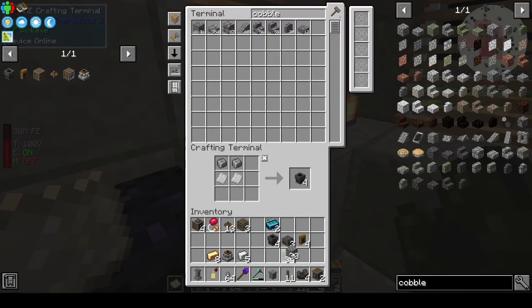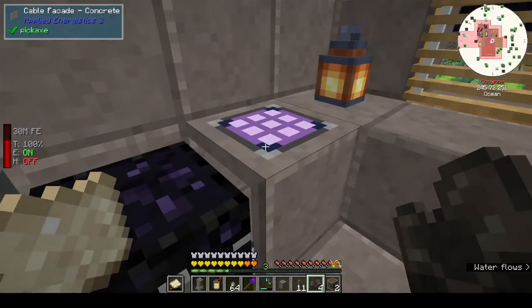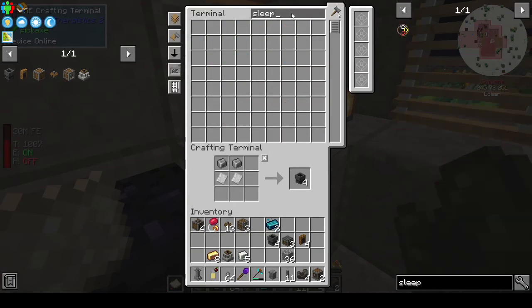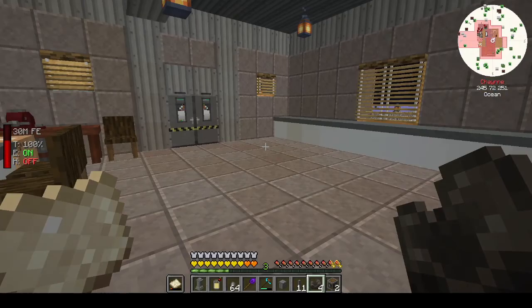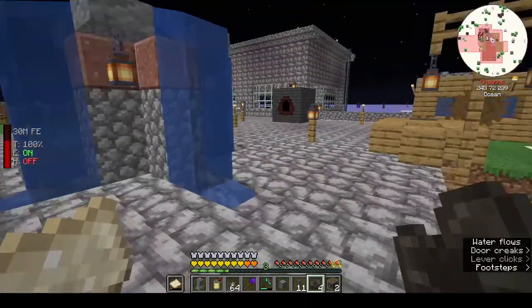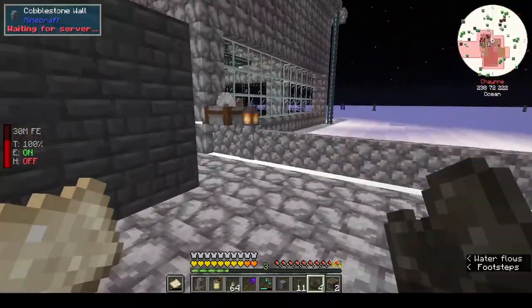Half a stack is 32. Is it night time? Are there sleeping bags in this? I meant to find out — no, there's only a bed. Never mind. Let's go out the front and make some cobble bricks.